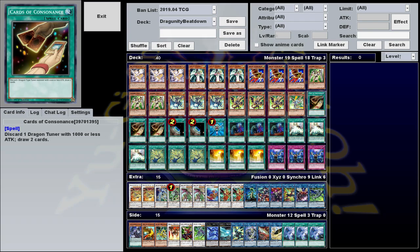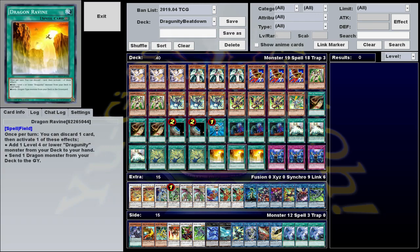Cards of Consonance let you discard a tuner to draw two cards, which is great because you want tuners in the graveyard and you like drawing cards. Terraforming is here to get Dragon Ravine. Dragon Ravine lets you discard a card to either search a level 4 or lower Dragunity, or send one to the graveyard, which pretty much just facilitates all your plays and makes a lot of your stuff into one or two card combos.